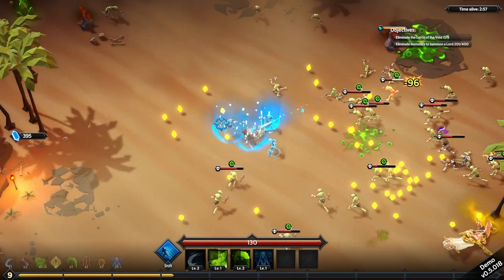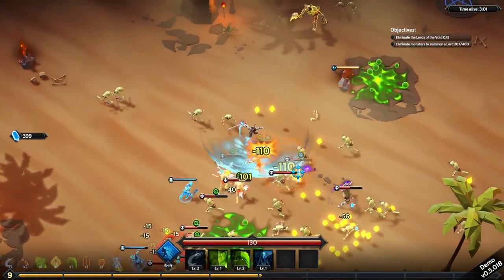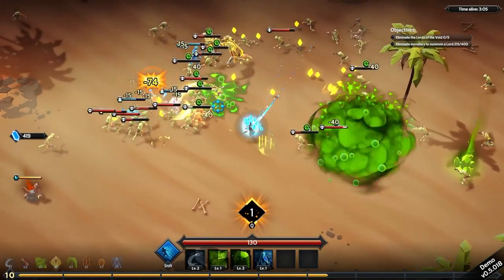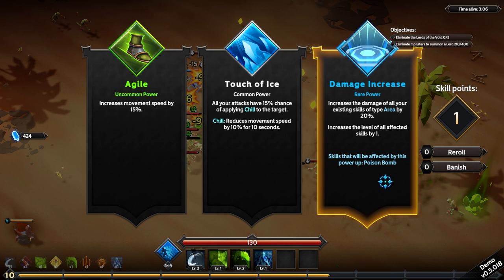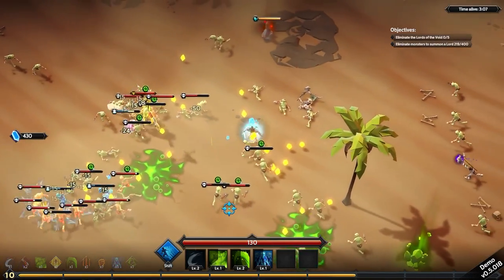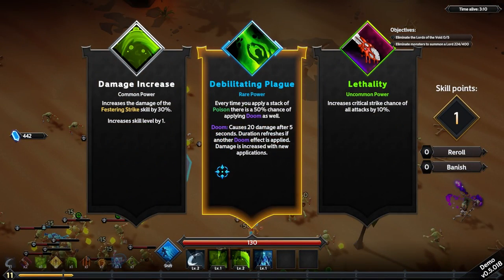Shadow bolt — I'm going to summon some skeletons, let's just let them do their thing. I almost feel like they should count as physical. Damage increase of all your existing skills of the type, area by 20%, or just movement speed — let's go for the movement speed. Being able to get in and get out quick seems like a good idea.